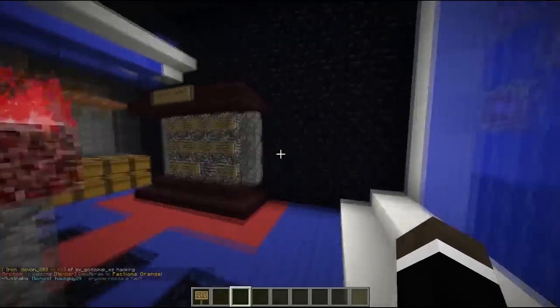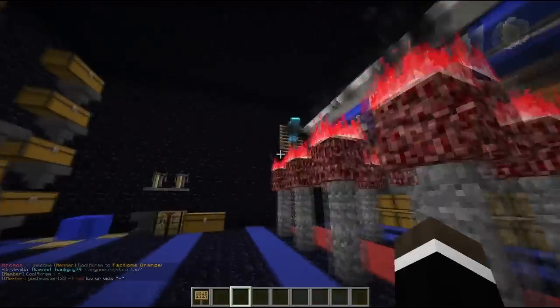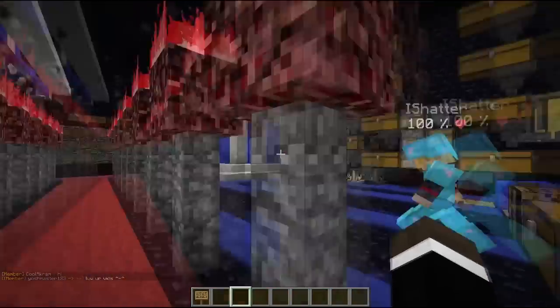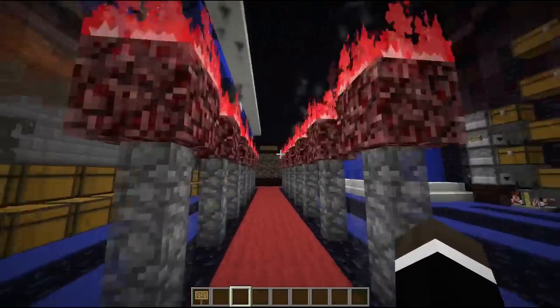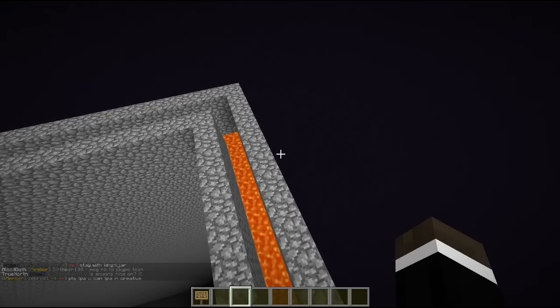It is a small interior — usually we're used to these massive interiors — but I'm going to change it up a little bit. We're on Factions Orange, this is one of the best bases, and I couldn't get over the interior theme. It's such a cool idea. Let's head to the outside and see what's going on.